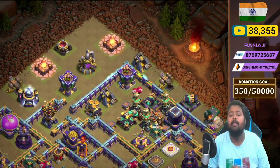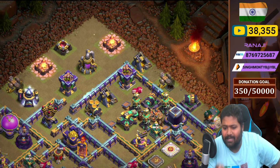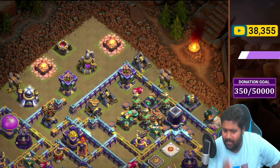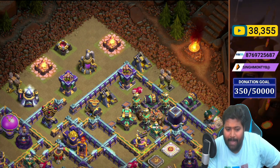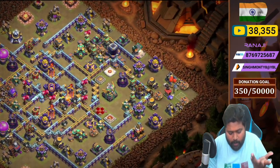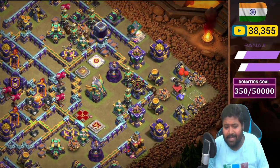Now the 12 o'clock compartment: we placed a Scattershot with three Hidden Teslas, X-Bow, cannon outside, Multi Mortar, some traps — giant bomb, skeleton trap, spinning trap — and one archer tower and a cannon outside the wall.